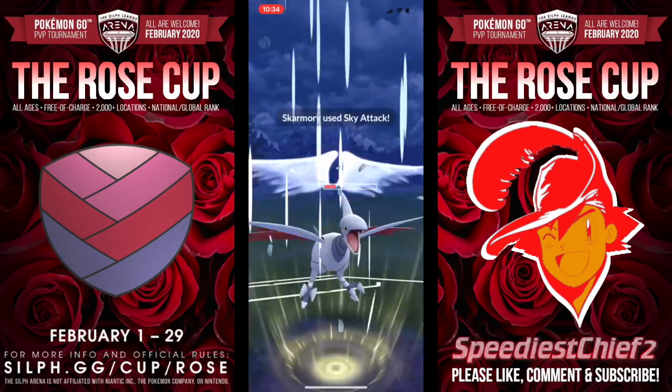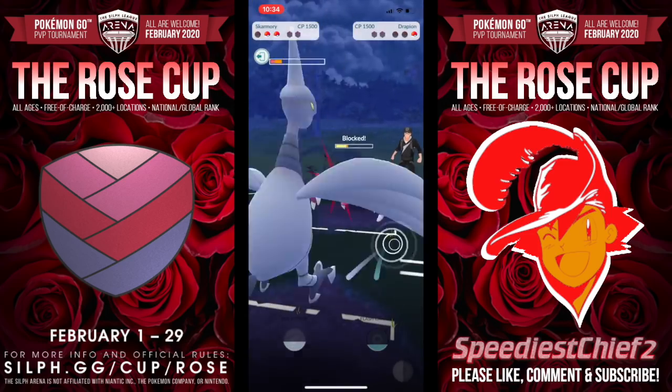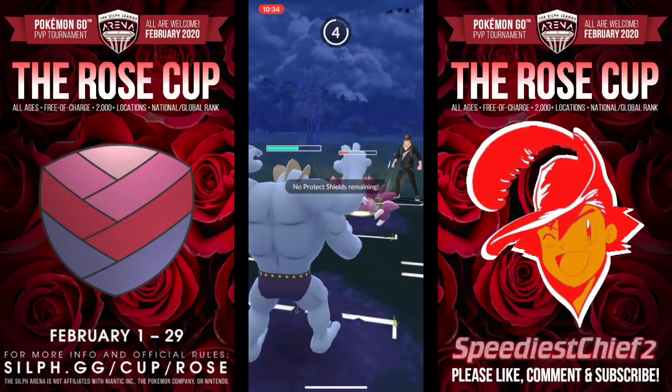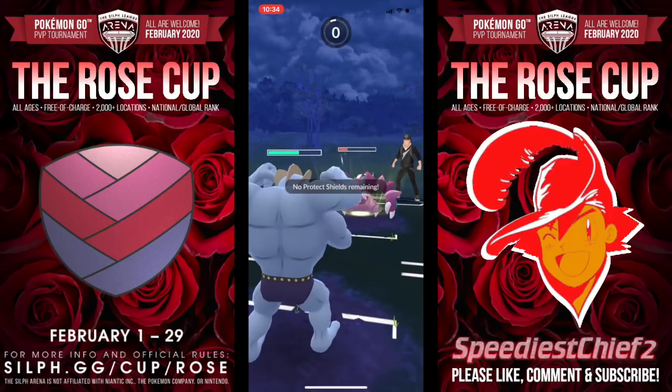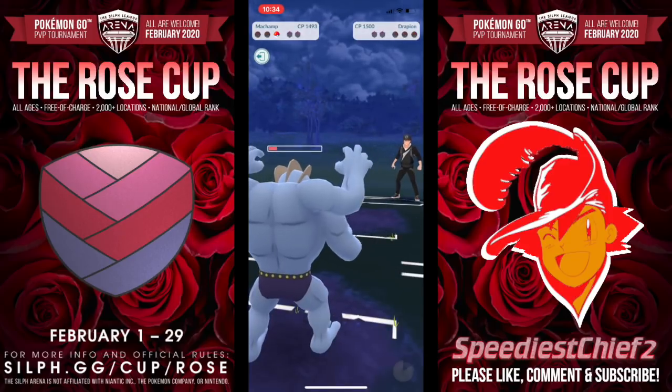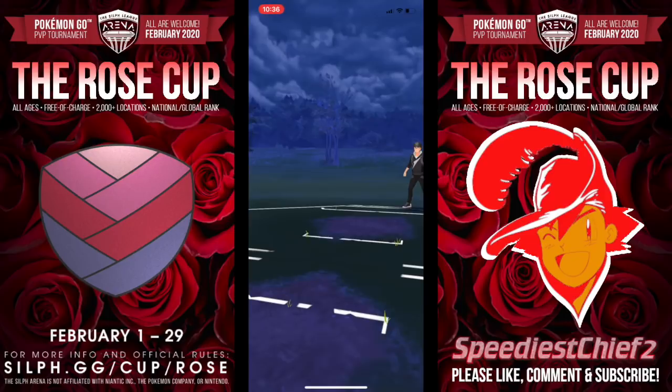We see our Skarmory going up against Bite Drapion. Bite Drapion is getting a lot of buzz early on — it shreds through everything in its path, and when you add Fell Stinger to it, it feels a lot like Mawile did in Sinister Cup with Power Punch. We're going to take game one against Linden Ryu.